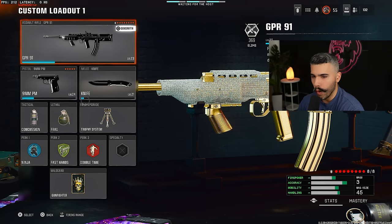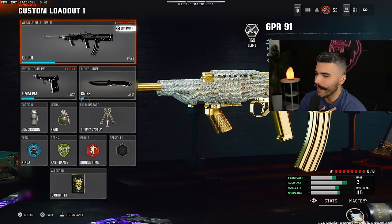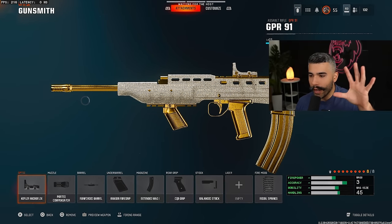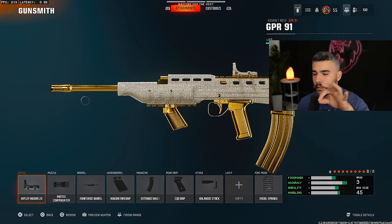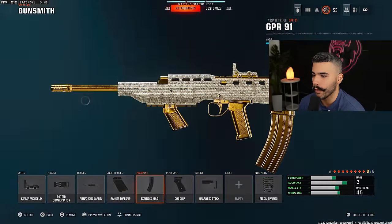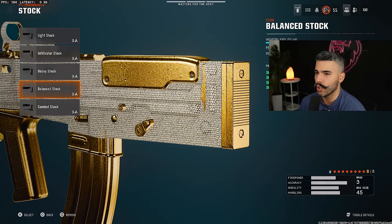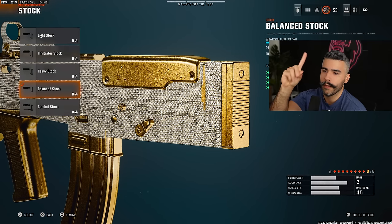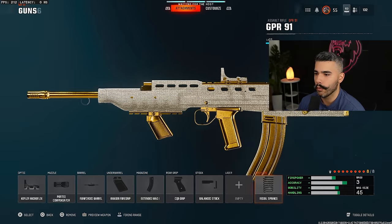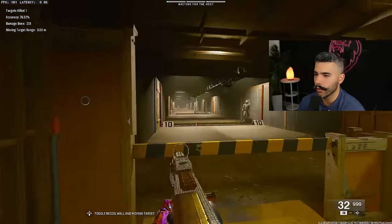Let's talk about the GPR-91. This gun is currently being used to some extent — it is a flex AR, and it's actually really good and underrated. You might see more pros use this unless they GA it or ban it. We're going to be rocking a Gunfighter build. We got the Micro Reflex, the Ported Compensator, the Reinforced Barrel — the two best friends. We got the Ranger 4 grip for sprint to fire and sprinting movement speed. Instead of mags 1, we can rock the CQB grip for Sprint to Fire speed. Balance Stock, which gets a huge boost to aim walking movement speed, hipfire, and strafing. And Recoil Springs for two-to-two horizontal and vertical. This is a flex AR — between a sub and AR — that kills very fast and has good recoil control.